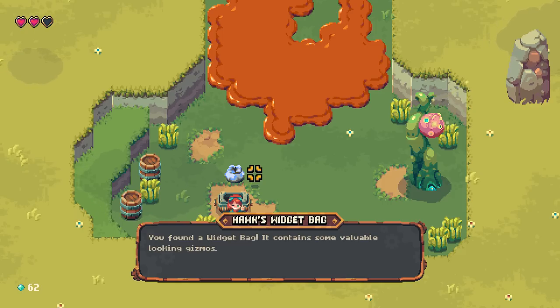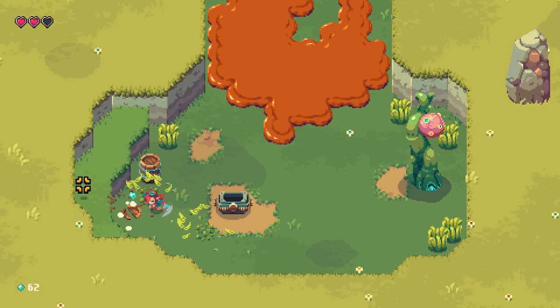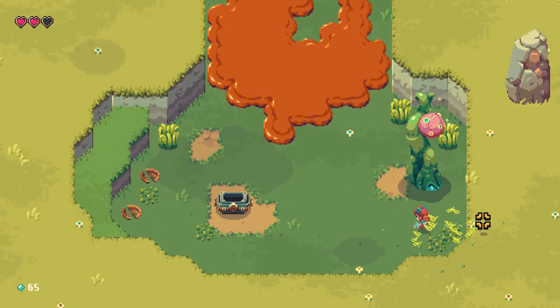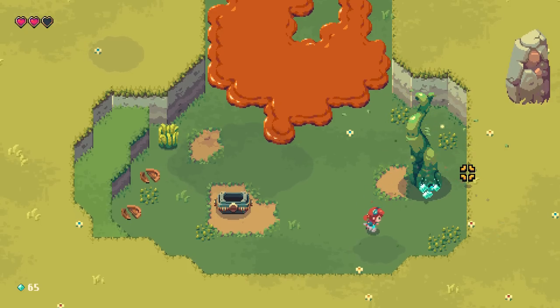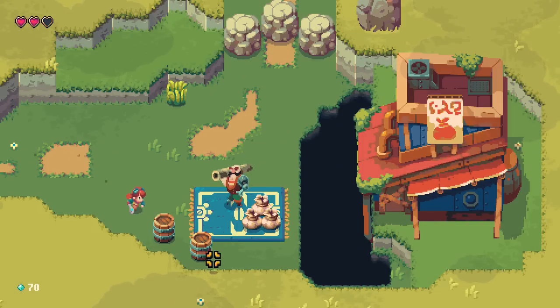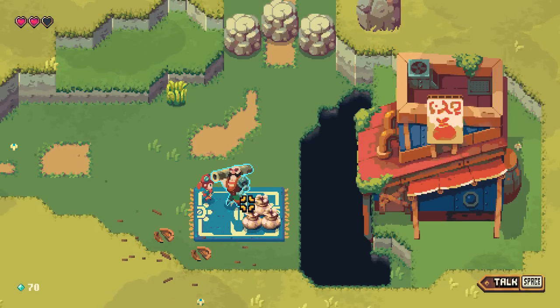We found the Hawk's Widget Bag. You found a Widget Bag — it contains some valuable-looking gizmos. Someone likely wants it back. You've got to be careful that you don't put your Widget Sack anywhere you don't want it to be — if you end up losing your Widget Sack, that's going to be a rough day. I'm just going to break these crates.